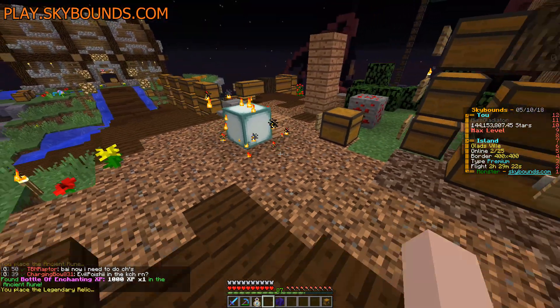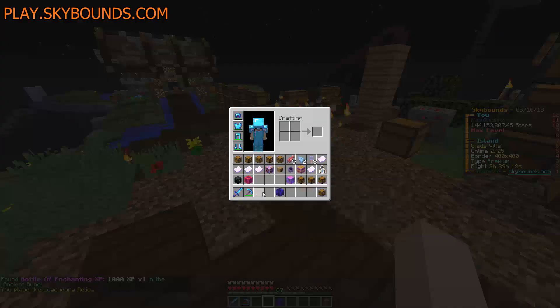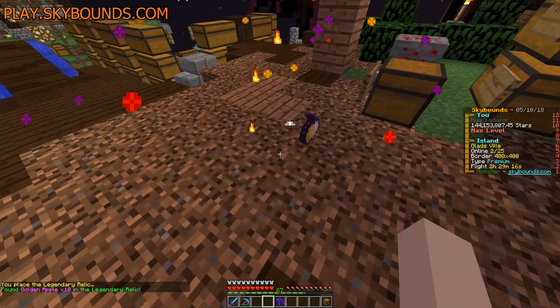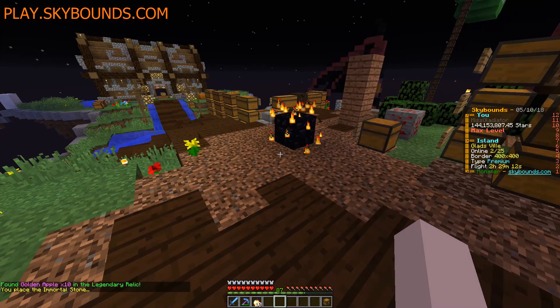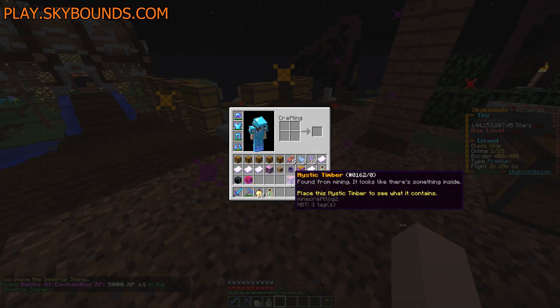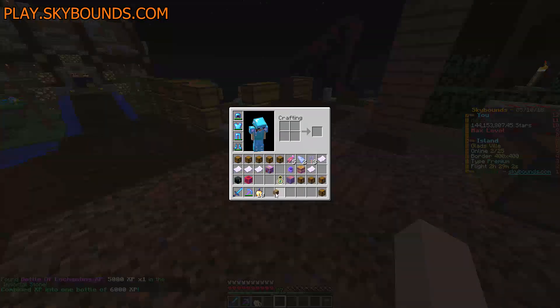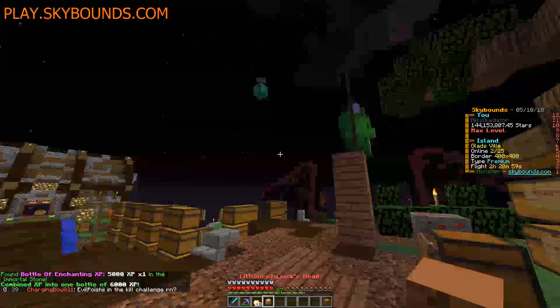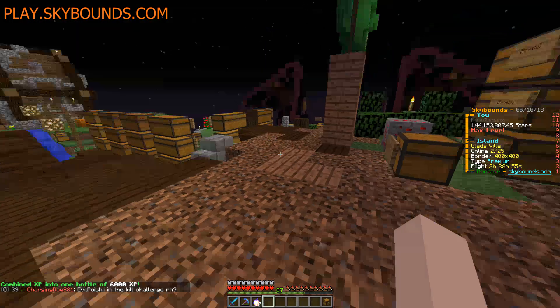Bottle of Enchanting XP - kind of useful, don't need it right now but that's okay. Golden apples. Immortal Stone - treat us well. So many good things can come out of Immortal Stone. A 5k Bottle of Enchanting XP is actually not bad at all - we're going to stack that up and use it. Let's see whose head we get today. Little Crazy Jack - I like it.